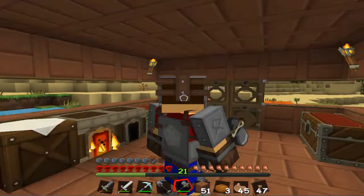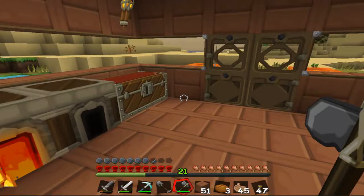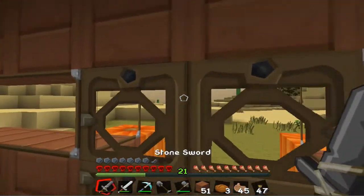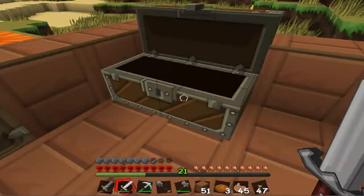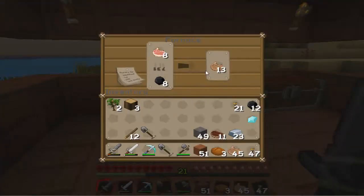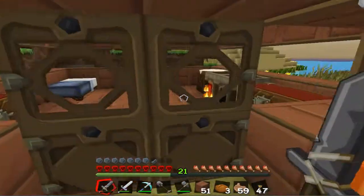Welcome back to Yolo Craft. Last session we found four diamonds and I made a pickaxe. I know I said in the comment section below to vote on that, but I kind of didn't want to wait that long. I already thought a diamond pickaxe would be more effective than the diamond sword, so that's why I did that.